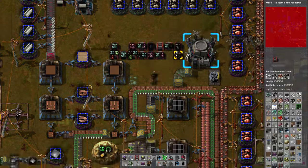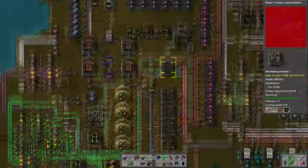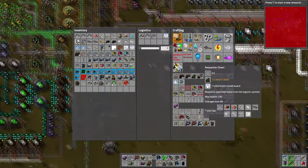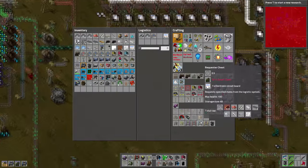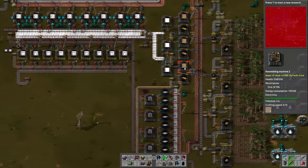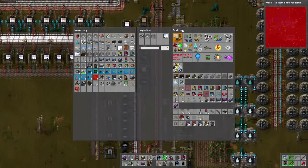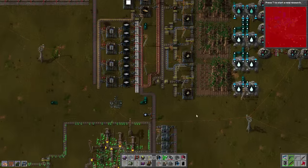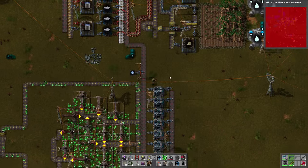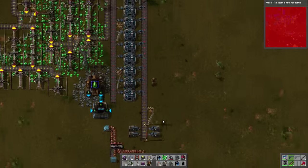That just added a whole bunch of new resources to our system - we've got 11,000 lead which sounds like a lot, and it probably is. But I can't help worrying about the fact that it will run out. We have managed to backlog a fair bit of lead which is kind of nice I suppose.